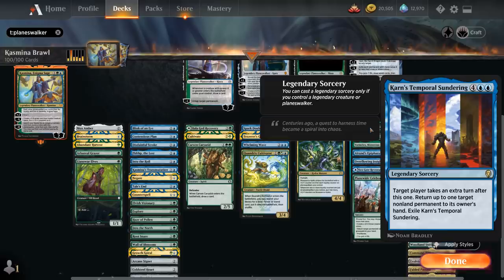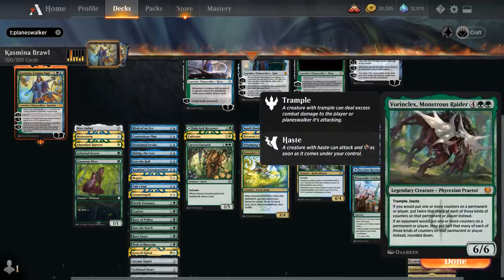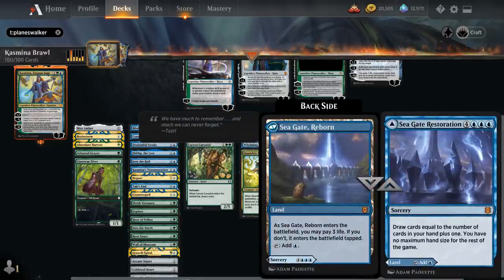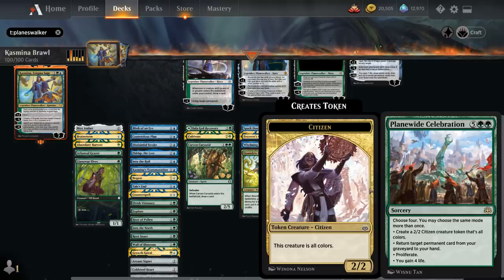Looking at some powerful instants and sorceries we can get for free: we've got Temporal Sundering; River's Rebuke, returning all non-land permanents a target player controls to their owner's hands; Vorinclex, Monstrous Raider — not a sorcery but a powerful creature synergistic with our planeswalkers since planeswalkers enter with twice as much loyalty, potentially ultimating them right away; Alrund's Epiphany to take an extra turn and make two bird tokens; Overflowing Insight to draw seven; Seagate Restoration to draw cards equal to the number of cards in hand plus one with no maximum hand size for the rest of the game; and Planewide Celebration, an excellent way to ultimate our planeswalkers by proliferating a few times.